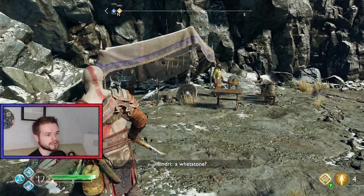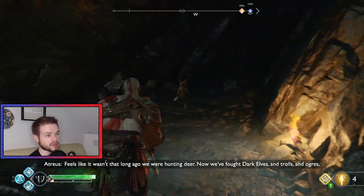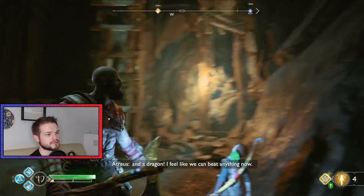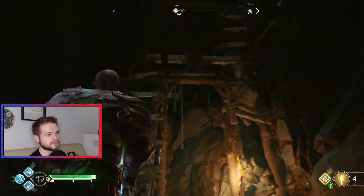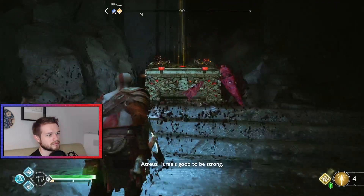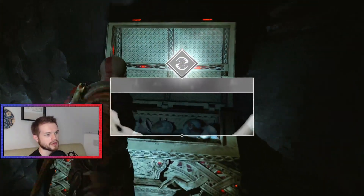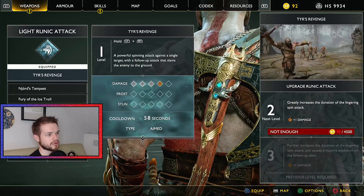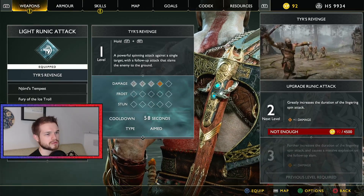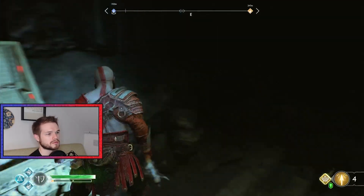Haven't even been there. I know we're in Midgard again, but come on now — been busy. It's almost intoxicating. Light runic attack — hold R1. It's basically a better version of just holding R1. It stuns, stays there, maybe affects a group. I like what I've got on so far.